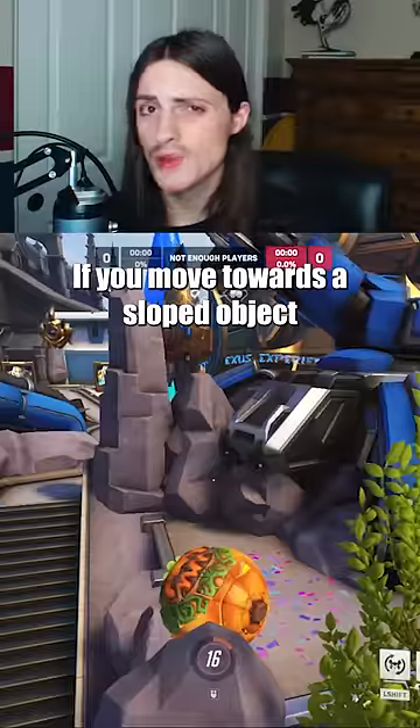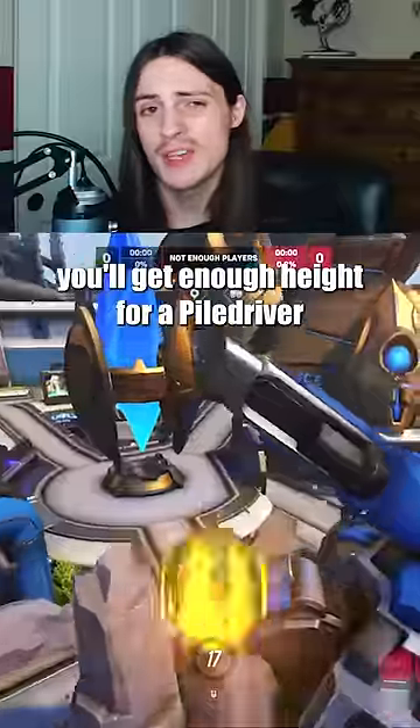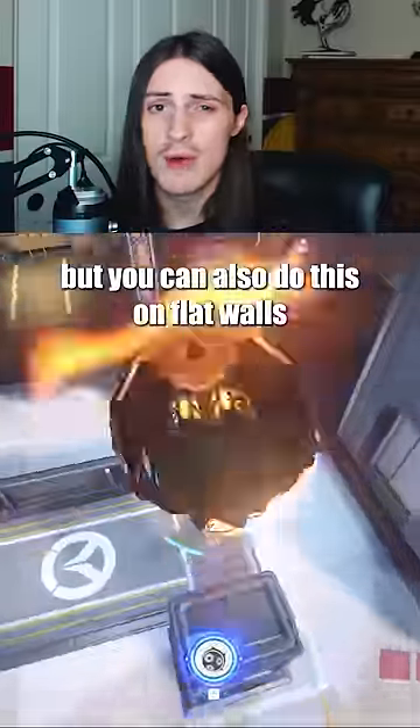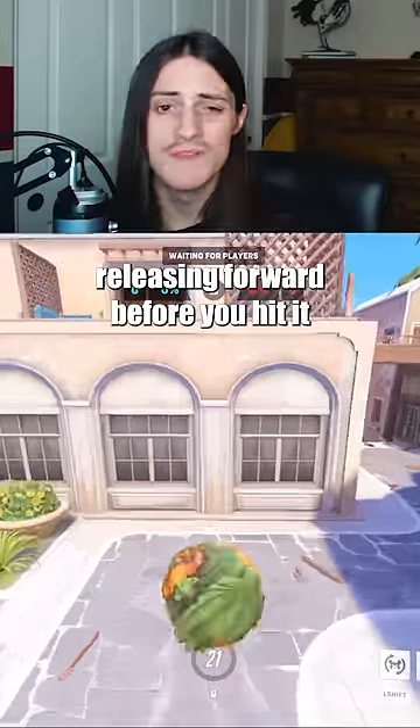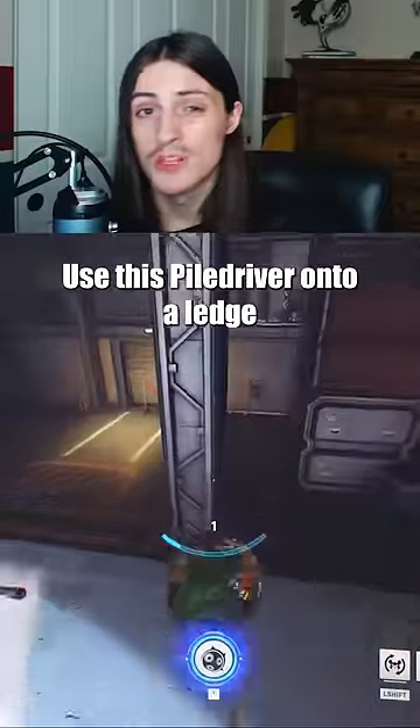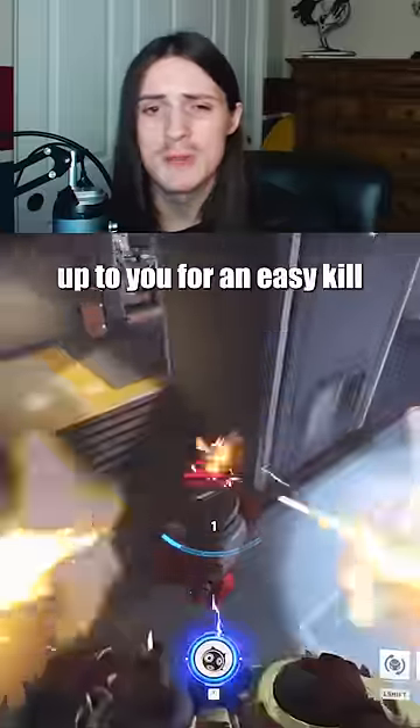Wall Jump plus High Ground Slam: If you move towards a sloped object and jump when you hit it, you'll get enough height for a pile driver without having to use your grapple. You can also do this on flat walls by moving into the wall, releasing forward before you hit it, and then jumping while holding back or to the side. Use this pile driver onto a ledge and it will slam enemies below up to you for an easy kill.